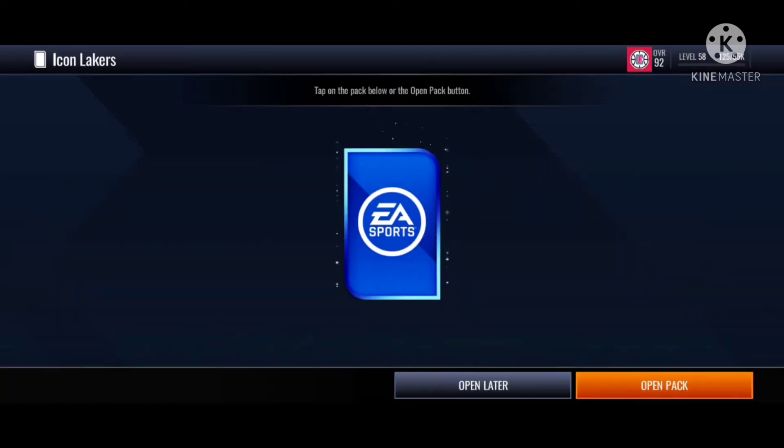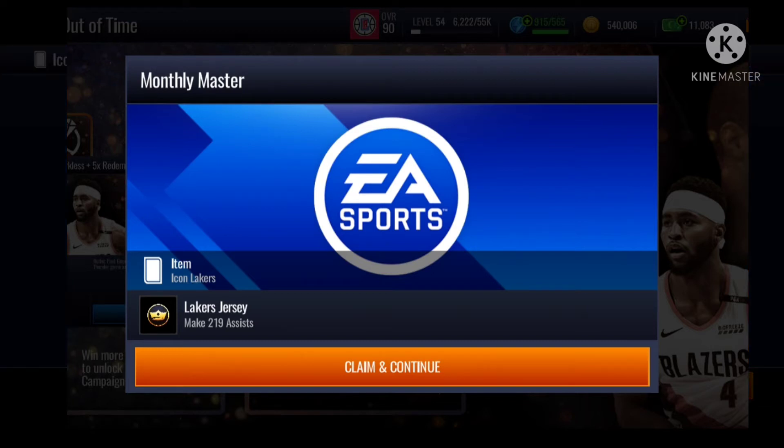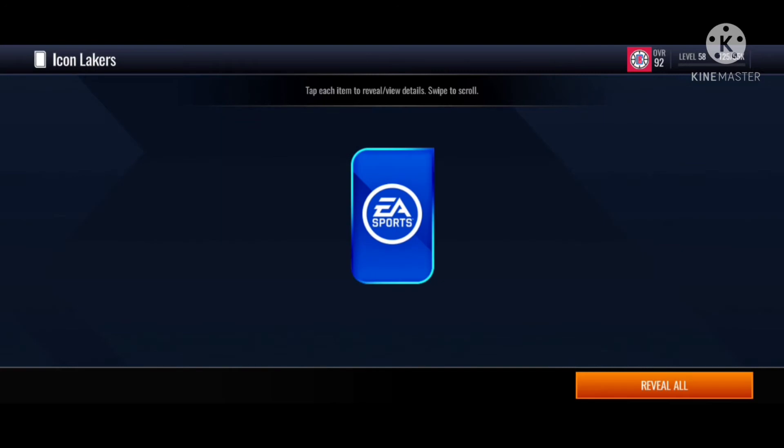You can see the Icon Lakers. We got the Icon Lakers. I'll show you guys what you need to do - I think you need to score 633 points. So the best shot I recommend you guys is just keep playing Showdown auto. You can just press auto.